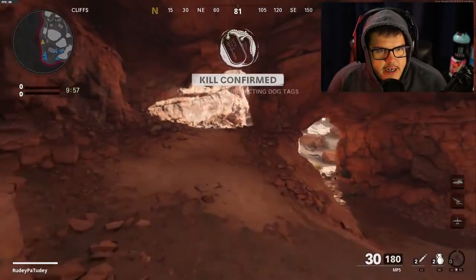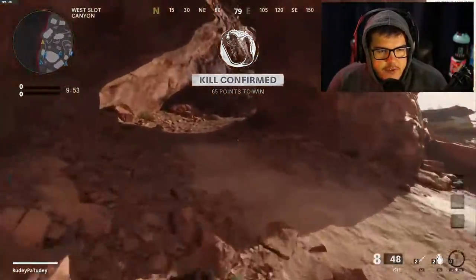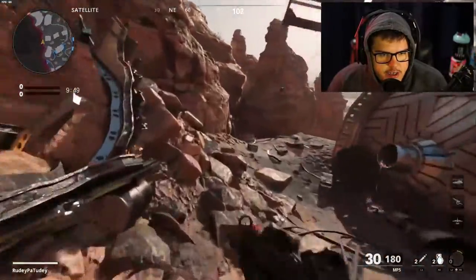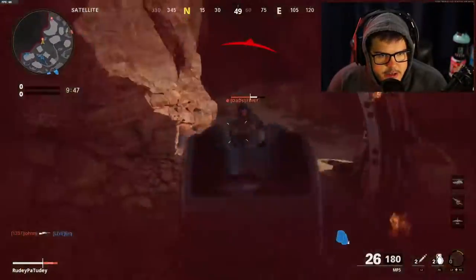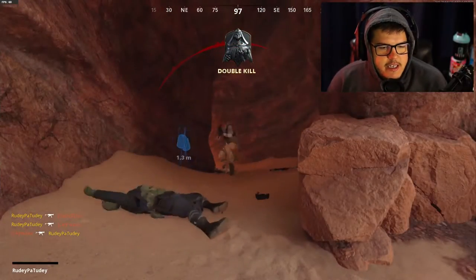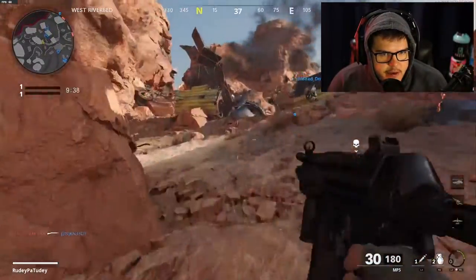This is actually a first try — we got a beginning of the game first try. I know I should probably be using the XM4 on this map, definitely not the MP5. If anything, the Uzi, which I did unlock. I should be using the Uzi, actually. But it is what it is — I don't have any attachments on it. So I'll just have to stay near this side of the map.